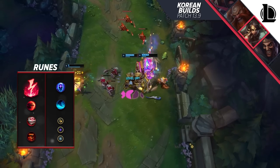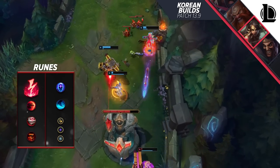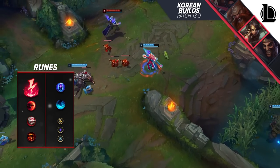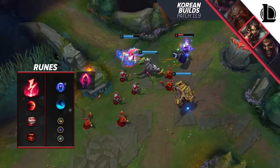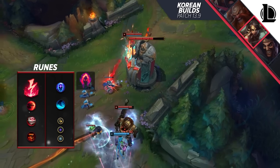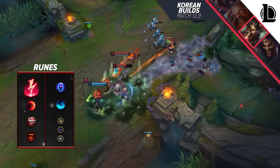Let's talk about runes first and what you need to go for. Most of the time you can run a default setup of Electrocute, Sudden Impact, Eyeball Collection, Treasure Hunter, Transcendence, and Water Walking. This will provide you with the most consistent and highest burst damage to assassinate pretty much anyone you can face. You may exchange Electrocute for Dark Harvest, but don't forget that Dark Harvest is a stacking rune. To get the most value out of it, you need to get multiple procs during a teamfight. If you are certain you're up for the task, then it's obviously a great choice.